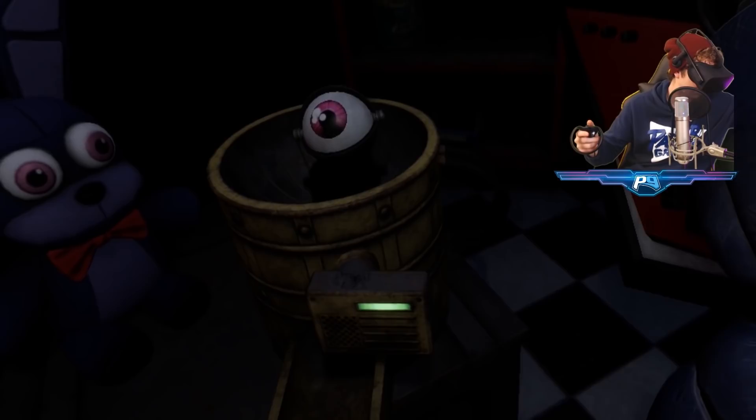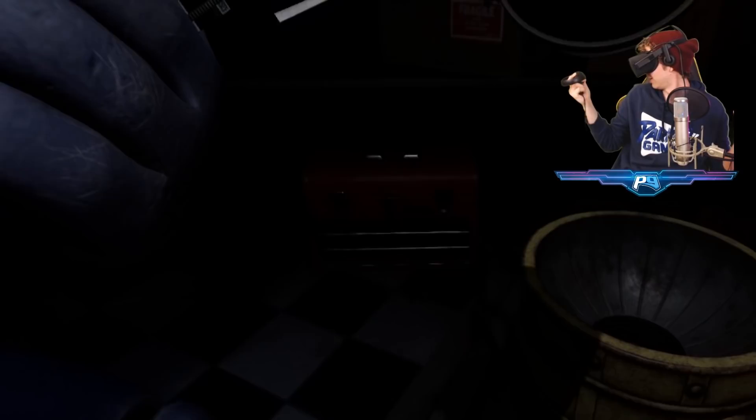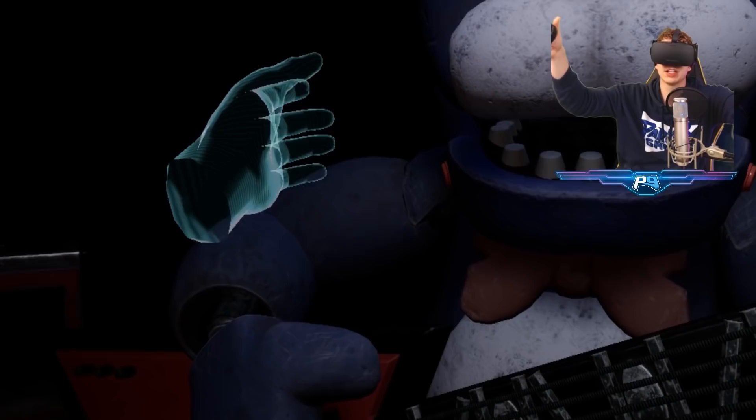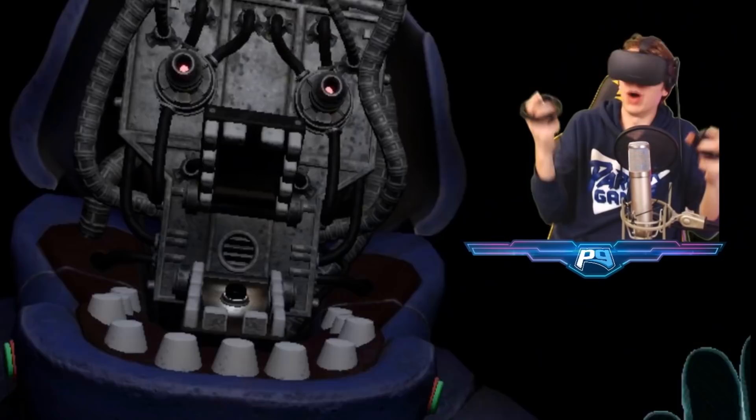Well done. Firmly grip Bonnie's right eye and carefully remove it from its socket. Okay, firmly grasp it. I got your eyeball. The right eye goes in the cleaning receptacle on your right. Alright, cleaning receptacle on my right. Good job — nailed it. Open Bonnie's faceplate. Carefully press the two buttons located on either side of Bonnie's jaw. Okay, so I gotta press both buttons at the same time, right? Well done. You now have access to Bonnie's harmonization module. Excellent.